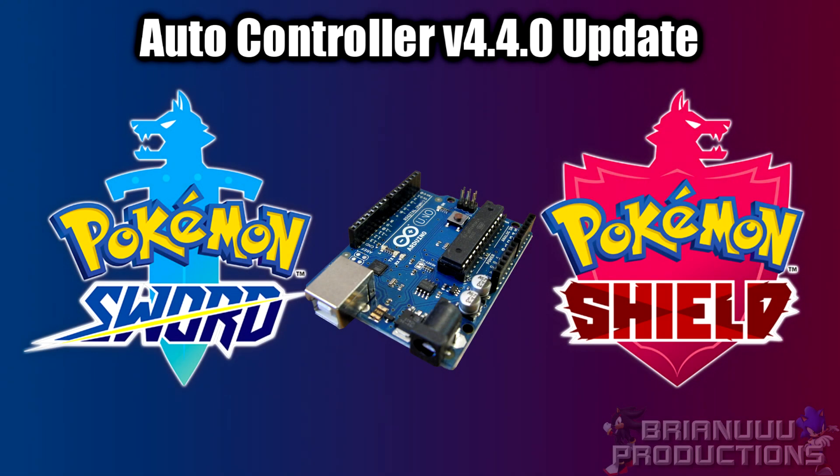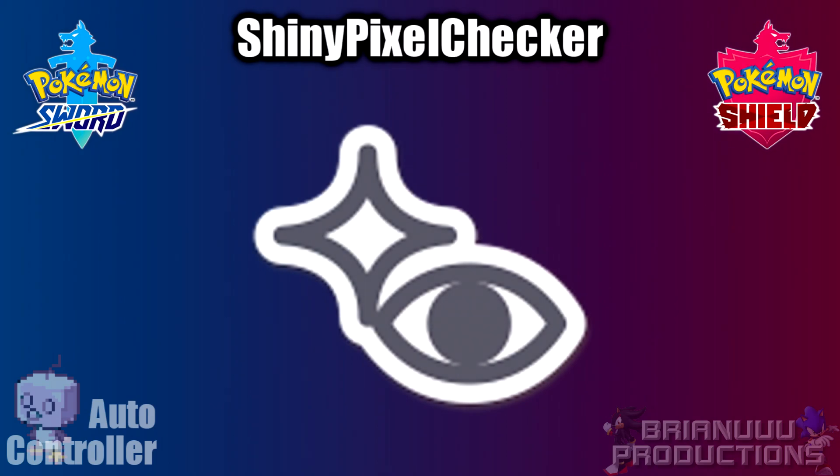Hello, I have a quick update on AutoController today. The reason why it is version 4.4.0 is because I have added a new program called the Shiny Pixel Checker, which notifies you if a Shiny is found. But not everyone can use this — I will explain the requirements and how to use it in the latter part of this video.